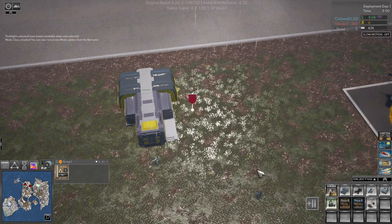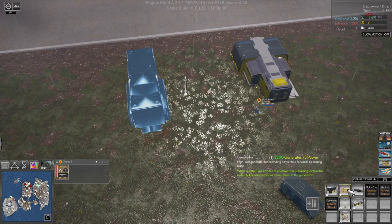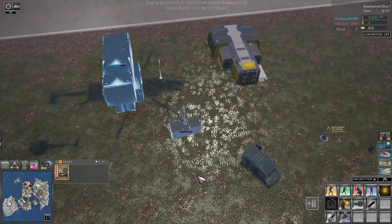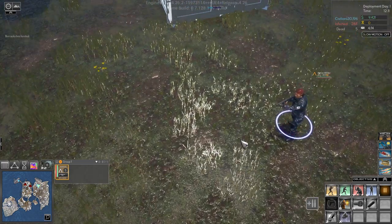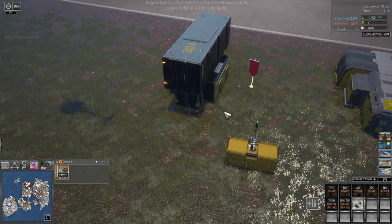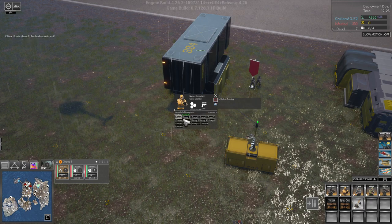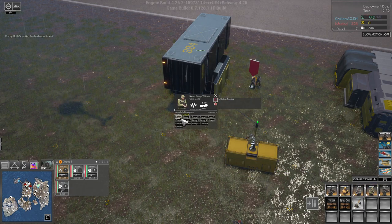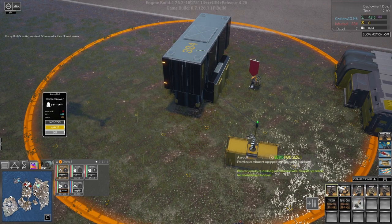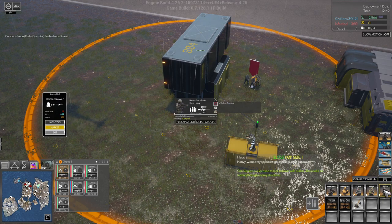Let's build — not defenses, we want buildings. We want a barracks, we want a generator. We have Adrian here, she's the only one in group one right now. We'll hire an assault for group one, a scientist for group one, a medic for group one. We'll give our scientist the flamethrower, and we'll hire a heavy and a radio operator for group one, and another heavy.